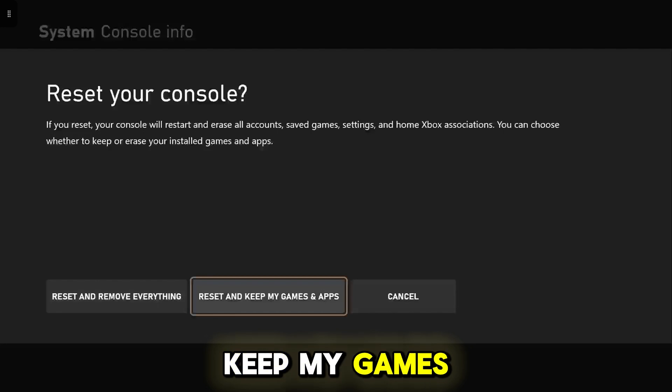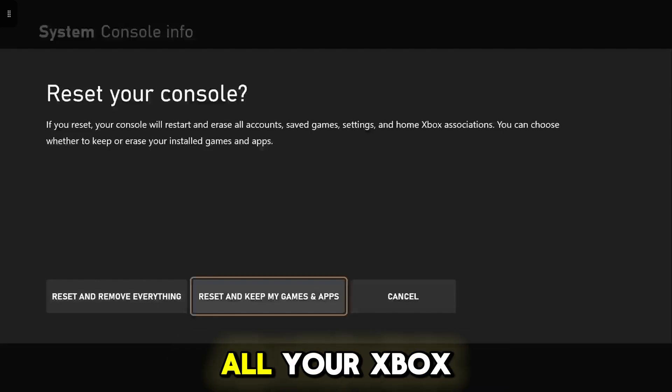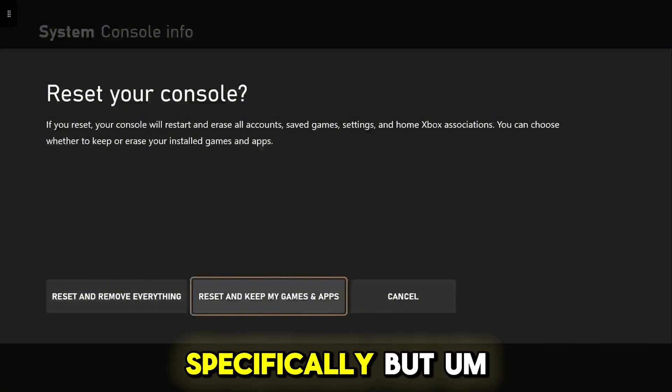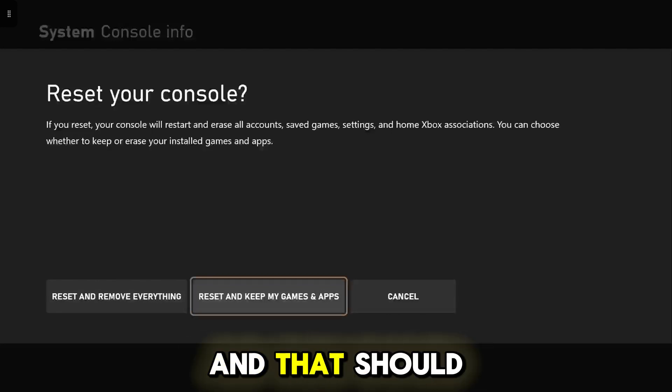If you press Reset and Keep My Games and Apps, this will avoid that problem. But do be warned, you will have to add back all your Xbox accounts onto this console — it won't delete them, it will just remove them, so you have to sign into all your accounts again to fix this. Once you've done that, your cache should be cleared completely and that should fix the problem.